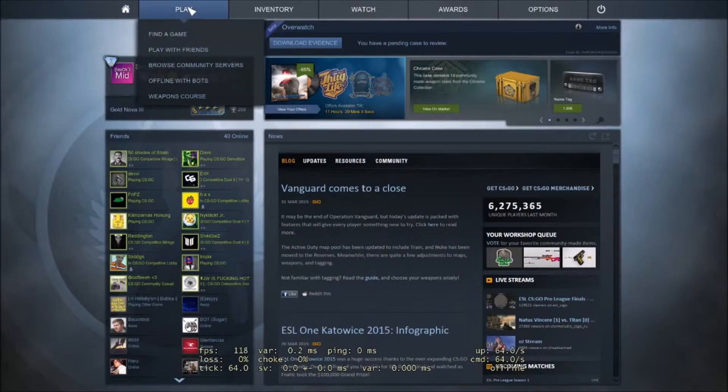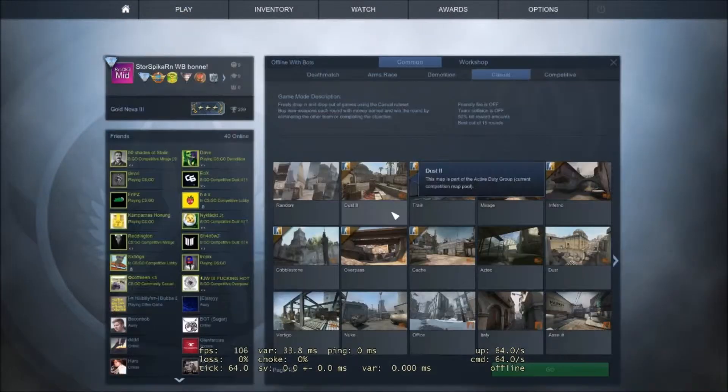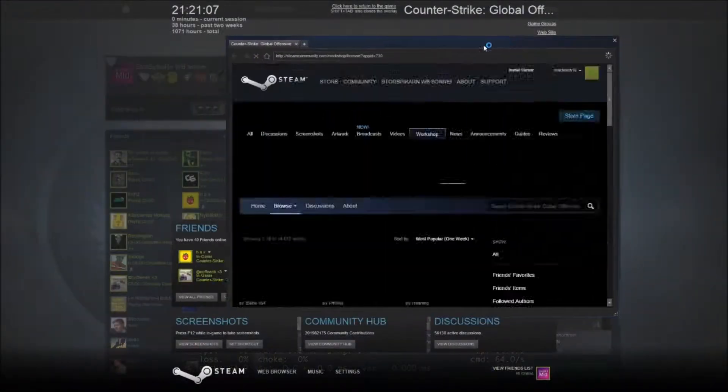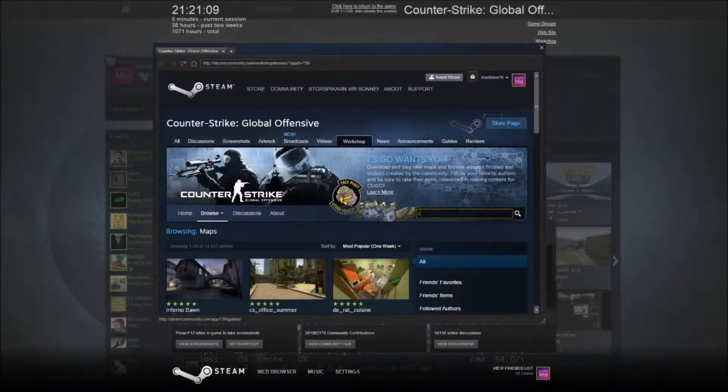Start up by going to Play, then Play offline with bots. Then you press the Workshop button up here, go to View Workshop, and search for Crosshair Generator.